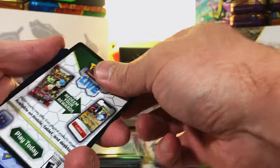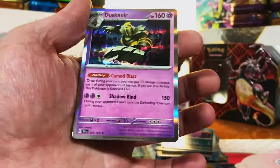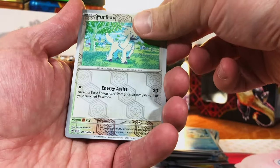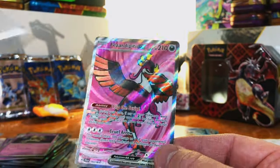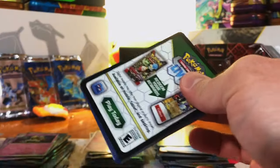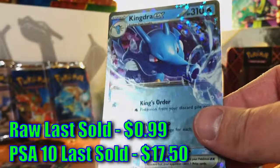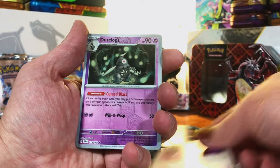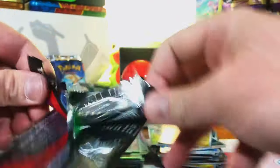Let's get some illustration rares and maybe even an SIR — which we have yet to pull in a Scarlet and Violet set this opening. Genesect, Sneasel, Dusknoir... Stufful, Sneasel, Dusknoir... Furfrou, Galvantula — Espiondipity EX full art! We did pull this in our Shrouded Fable opening but we got a full art — I'll take it. Three packs left — can we pull just one illustration rare? Just want to see one. Colress's Tenacity, Zarude, Kingdra EX again — doubled up but that's a hit.